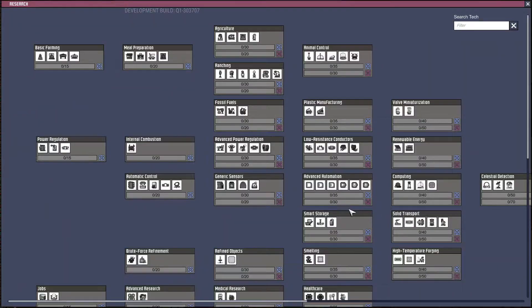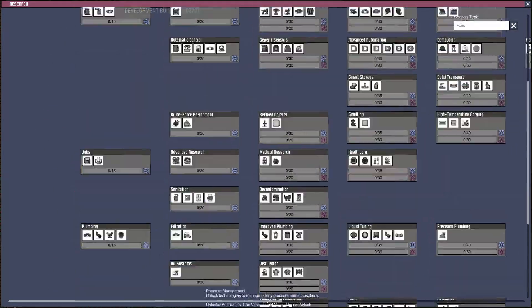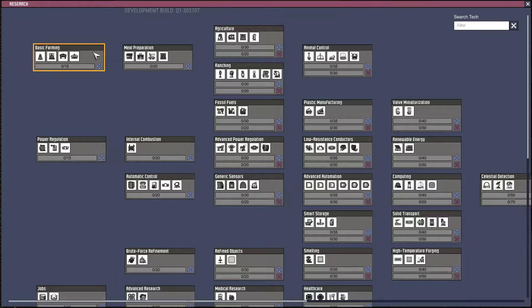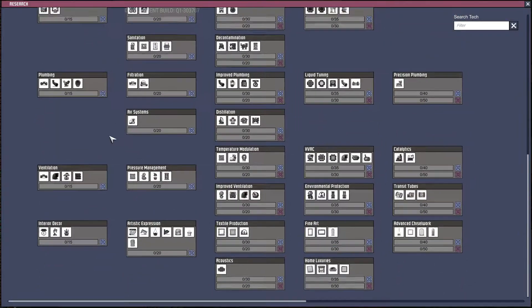Our very first duplicate has been running flat out on the wheel and has fully charged the battery. Tech tree time — it has all sorts of things we want, but the very first thing I recommend is trying to get basic farming up and running. The algae terrarium lets us create oxygen; composting lets us deal with polluted dirt from our outhouses; the planter box lets us plant food; and the ration box is where we store our food. That's always my first recommendation. Then we can look through the rest of the tech tree and see what to aim for next.